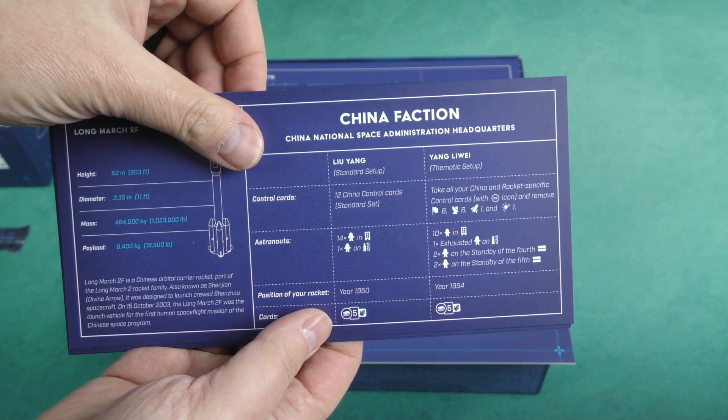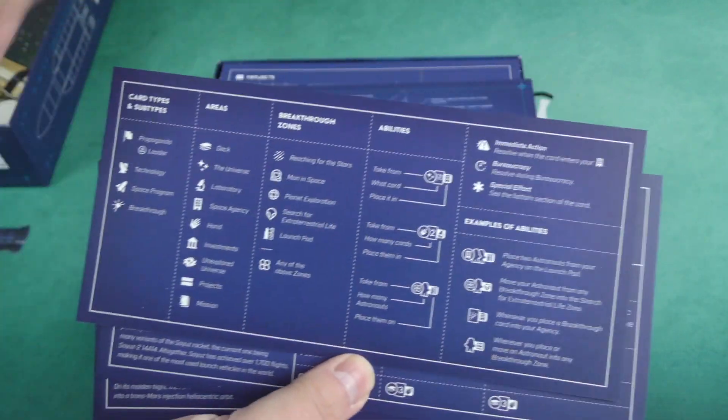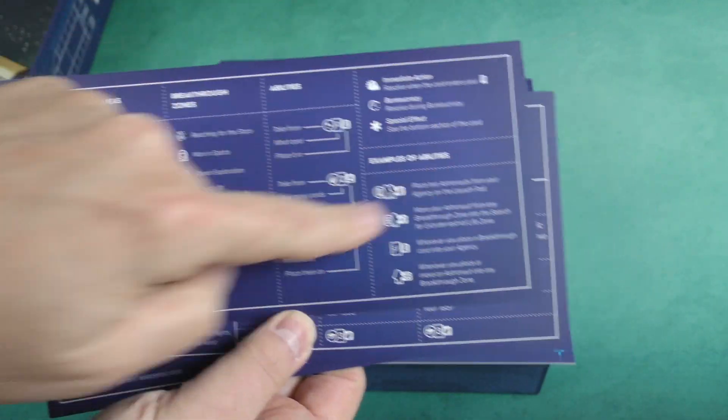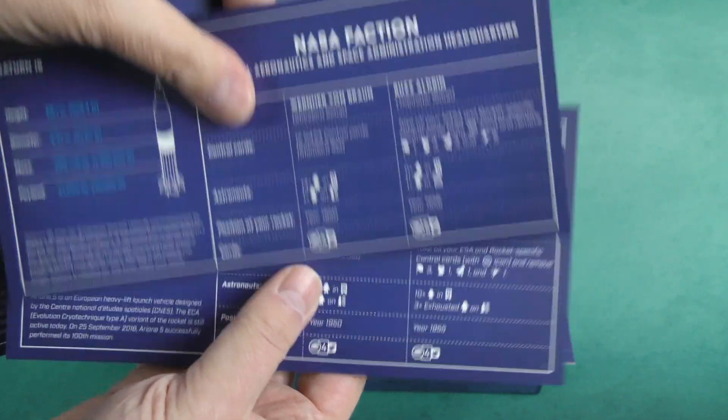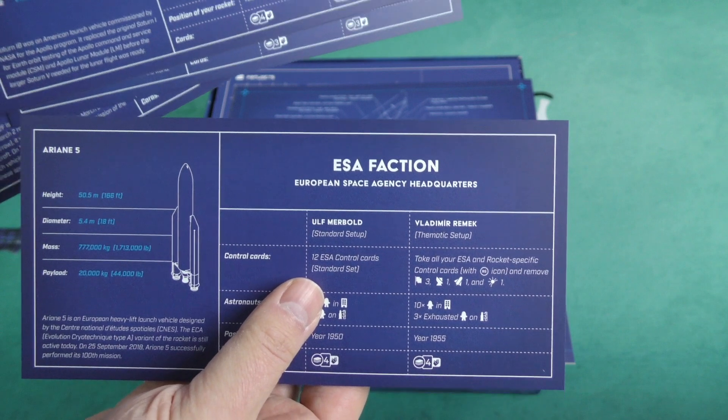Here are the different factions you can play as. You've got the China faction, with your kind of player aid on the back there, the Soviet faction, the private sector faction, the NASA faction, and the ESA — European Space Agency — faction.